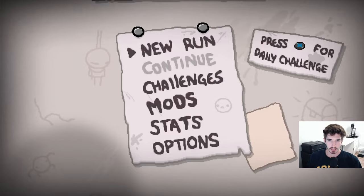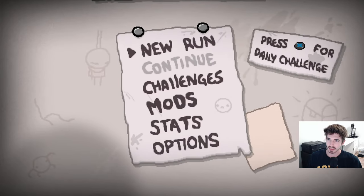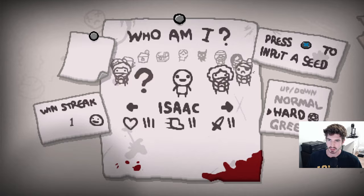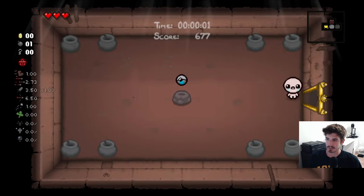We just finished defeating Mom for the first time. So now we're going to kick back, turn some mods on. We got some external item descriptions, so hopefully that'll help clarify what's going on here in case you aren't familiar with the items or don't remember what they all do, like what often happens to me.